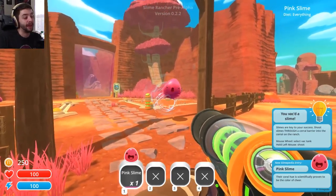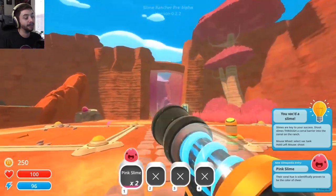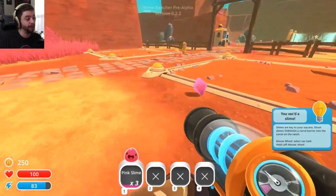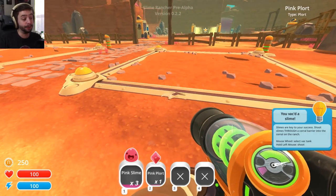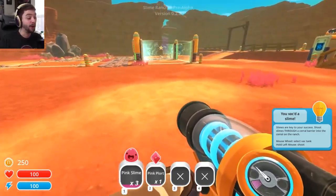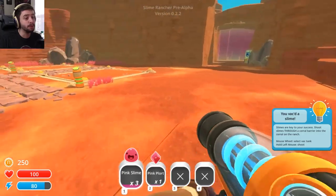We have four slots in our vacuum, so we're gonna collect these slimes as we go about our day and we're going to corral the shit out of them. These are what the slime poops look like — they're called plorts. We use these plorts to farm, to spend money on. So let's go around and collect a few more.